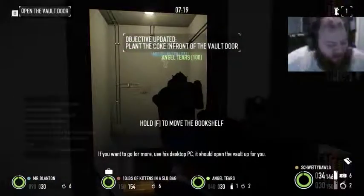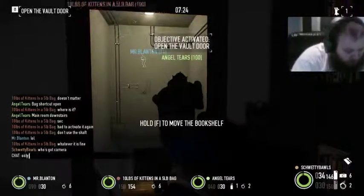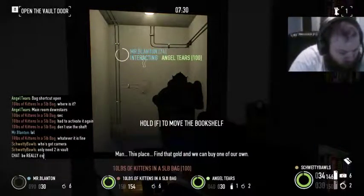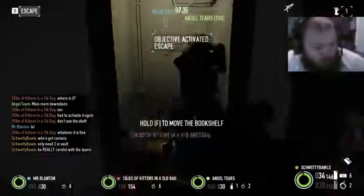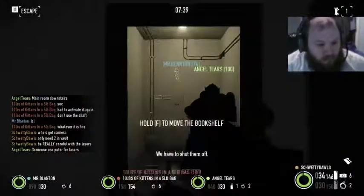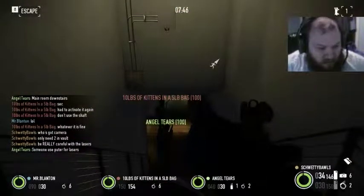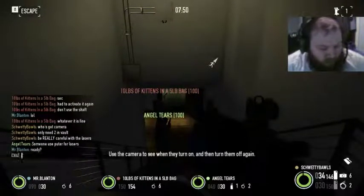Alright, who's hitting camera? It should open the vault up for you. And this place — buy that gold and we can buy one of our own. We have to shut them off. Use this computer again, be careful — they only go down for a small amount of time. Ready to blend. Use the camera to see when they turn on, and then turn them off again.